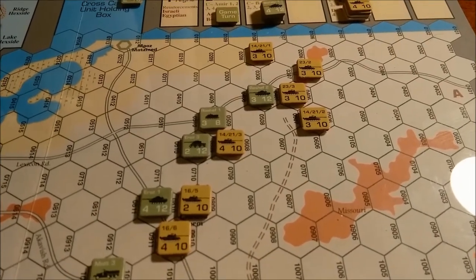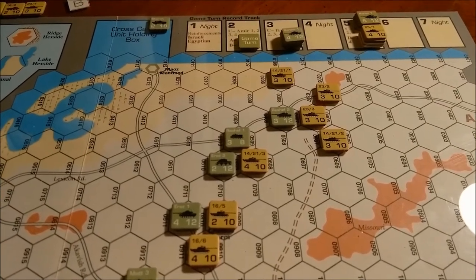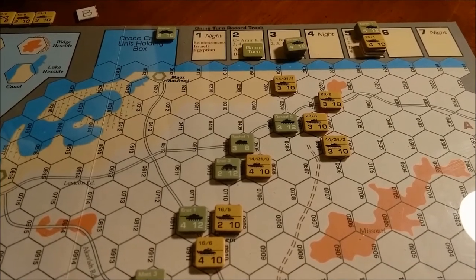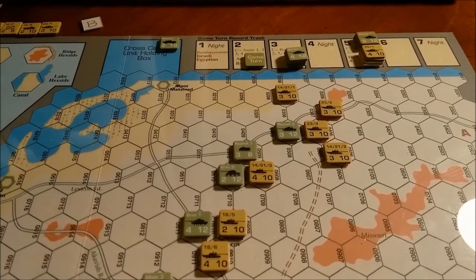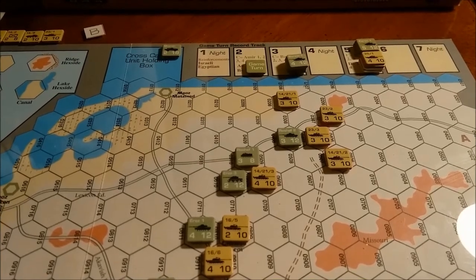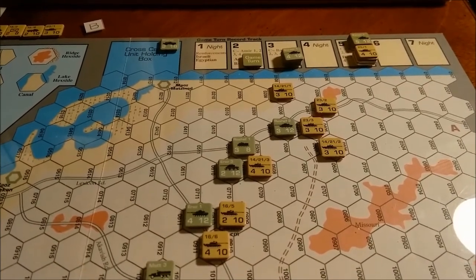He gets reinforcements next turn, so you'll probably see the Egyptian line vaporized down there. However, from the Chinese Farm westward I hold a stronger position, mainly in tanks — though that means I'll get no combined arms benefits, which will hamper my attempts to block the road to the Israeli crossing.